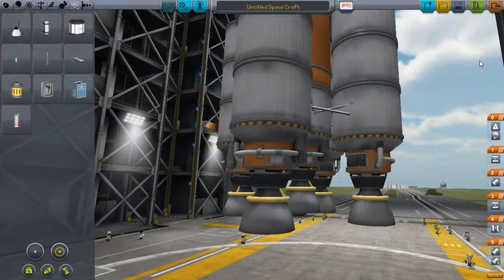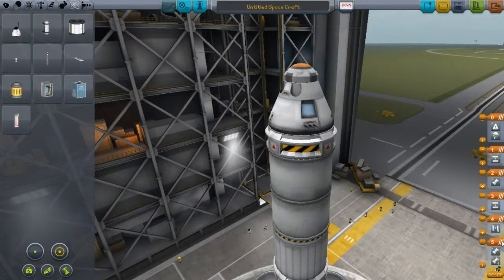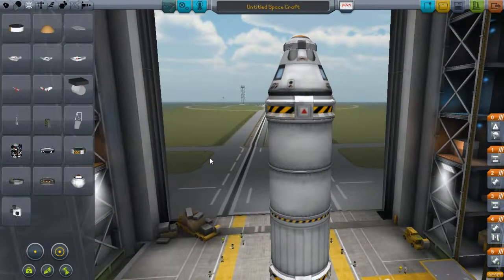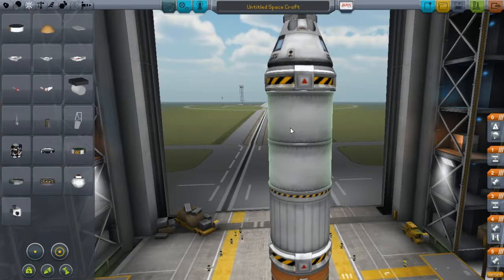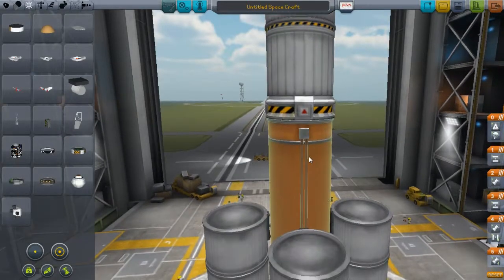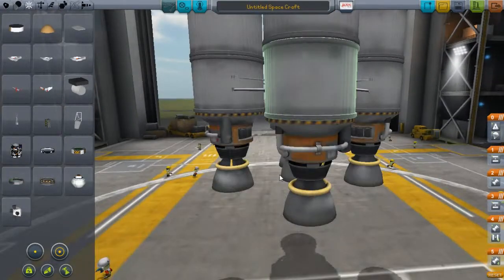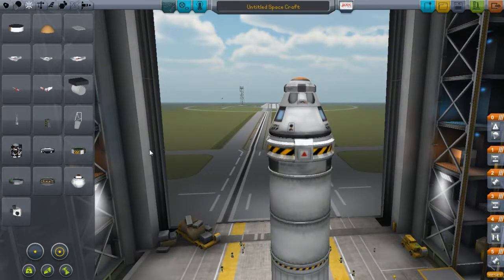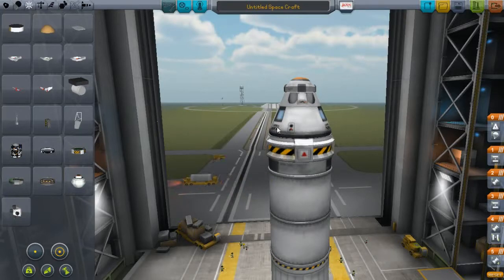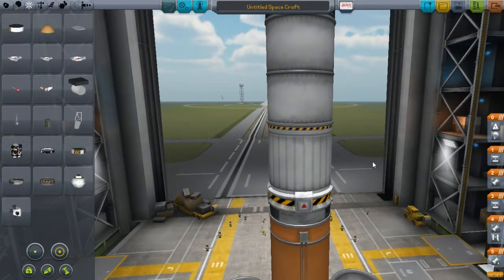For more stability, I'd recommend having all engines thrusting at the same time. Next thing we're forgetting is SAS. SAS is a necessity to have at all costs — place it on each stage of the rocket. The rocket needs its own computer guidance system to make sure things don't go out of control. If you're wondering why your rocket isn't going to space, it's because you don't have SAS and you're having stability problems.